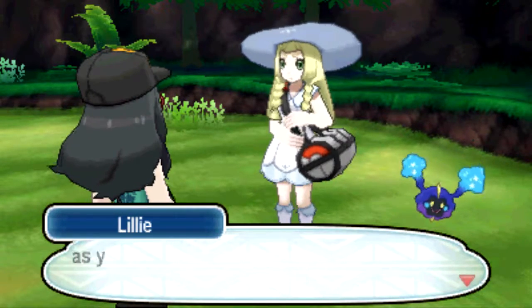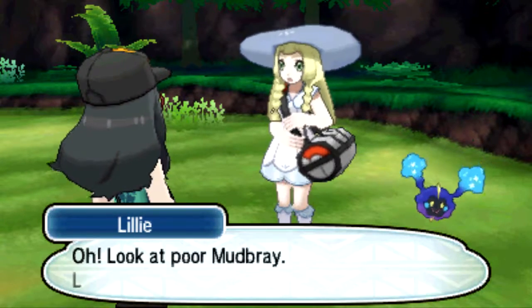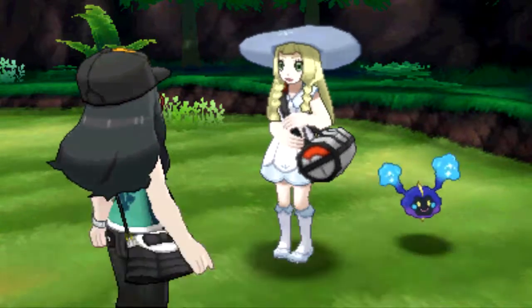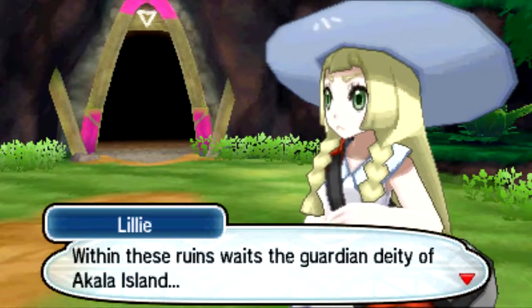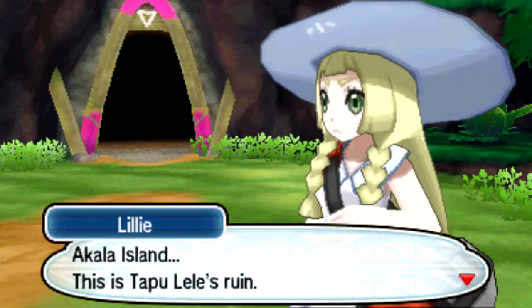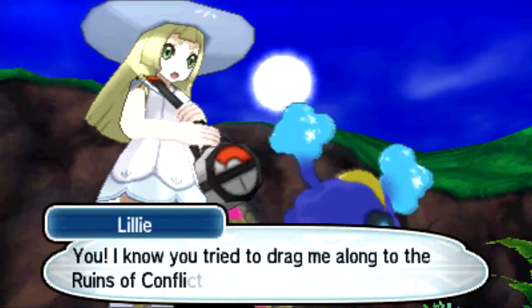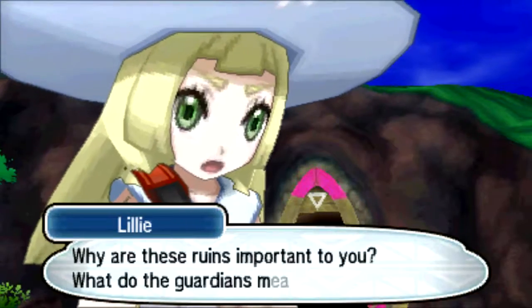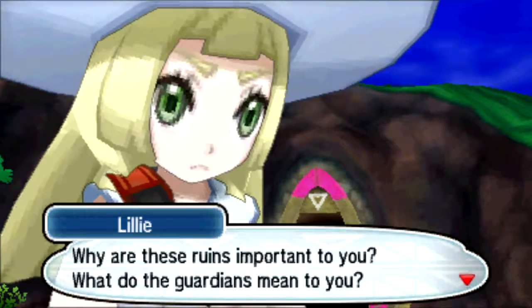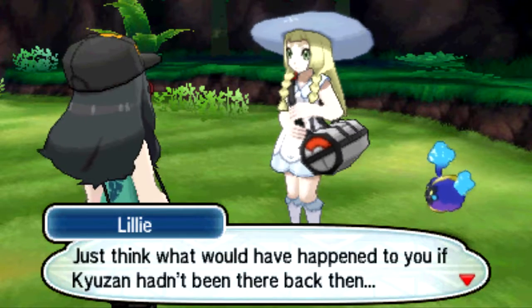I came here for Nebby. I didn't come here so much as I was brought here with the Professor's help. Oh look at poor Mudbray. I just healed him not five seconds ago, thank you. Within the ruins awaits the guardian deity of Akala Island — this is Tapu Lele's ruin. Yeah, what about me, I'm legendary! Tapu Lele summoned me here to clean up the ruins. Kuzan, thanks for getting to know the people and Pokemon of Alola.